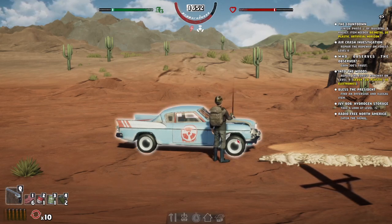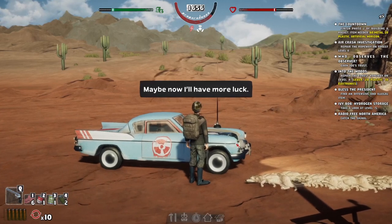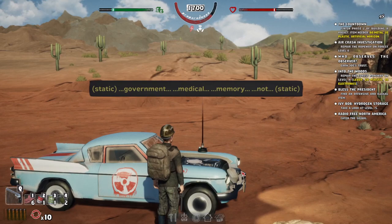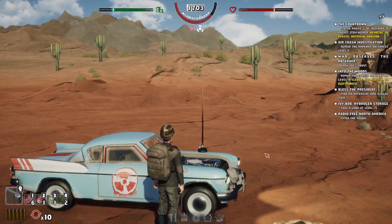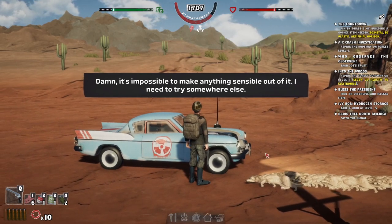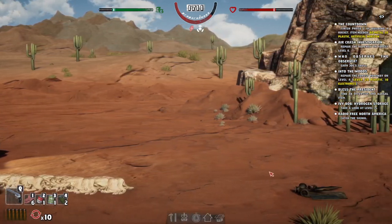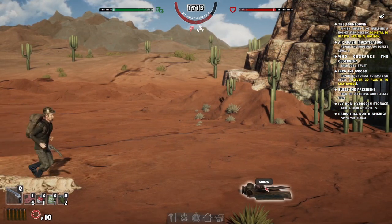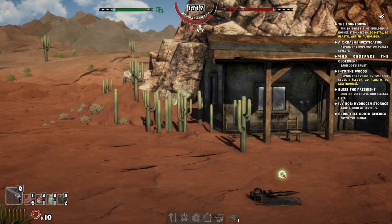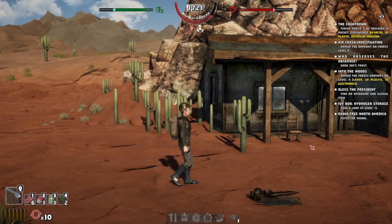Let's use the antenna. Government... medical... memory... static. Damn, it's impossible to make anything out of this — I need to try further out. I'm going to assume I need to go further. There's a cabin! We can go in it.